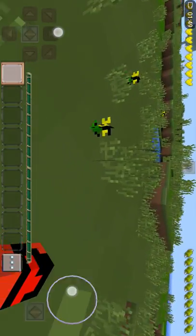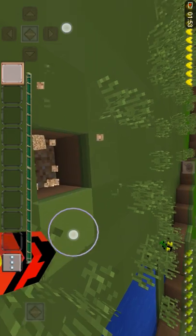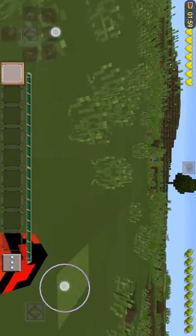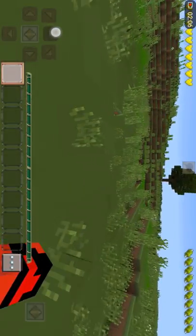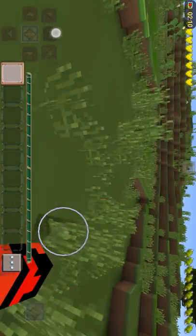Actually, when you tap on something in the settings, it takes a long time to destroy things. In Minecraft it's not like that — it's very easy. It's very complicated to play these things.